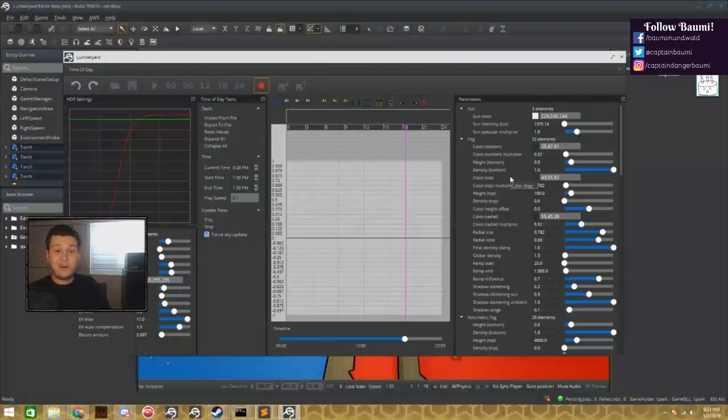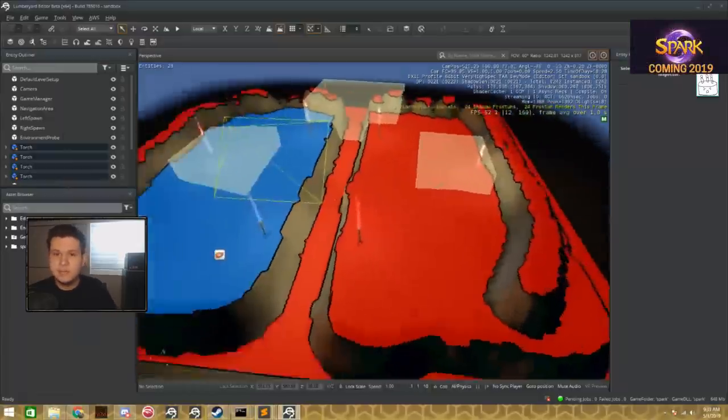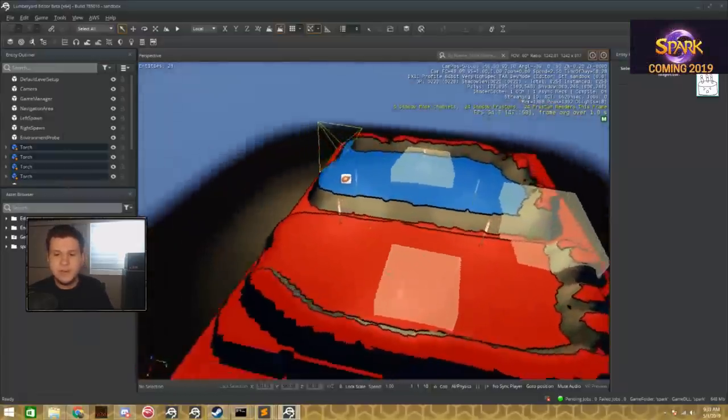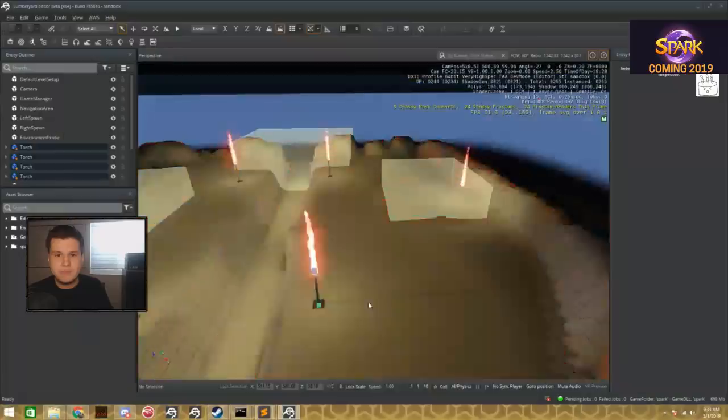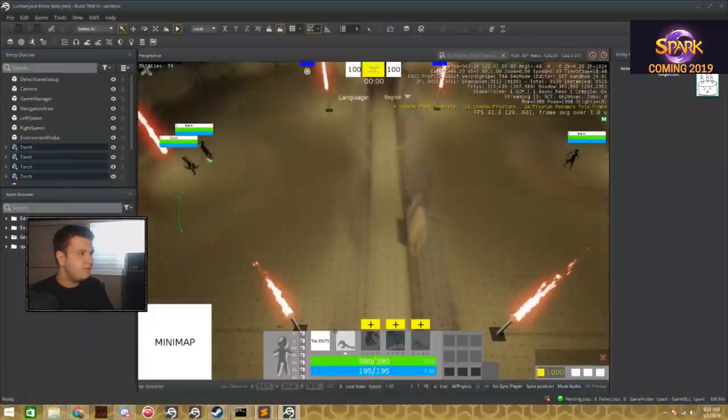Lumberyard is not the most common engine, but it's something I think works out well for us and fulfills all the criteria we need. It can be a little more complicated to use than something like Unity at times, but it also has strong advantages that make up for it. I think that's pretty much it.